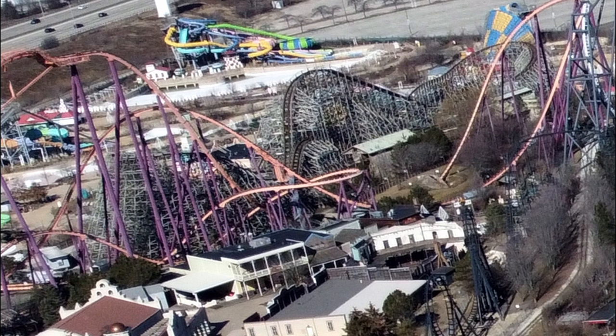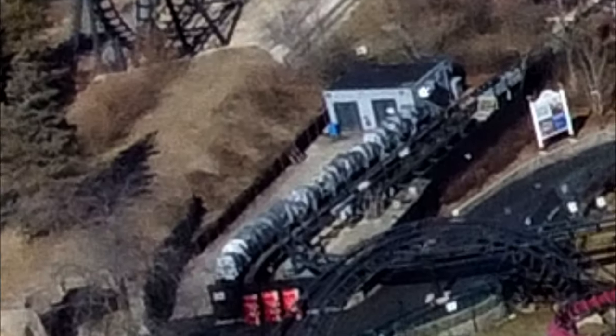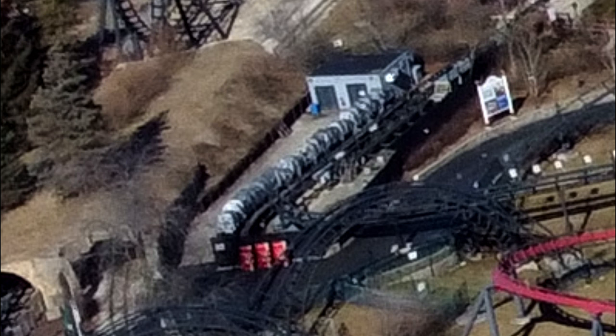Viper doesn't really show any interesting track work — the covering from the last update is gone, but other than that nothing really new to report. One thing I did find interesting is that one of Demon's trains is on the transfer track. It actually looks like two trains — a little bit longer than just one — since that side of the transfer track can hold two trains. Looks like they've put possibly parts of, or two full trains on the track and just covered it with a tarp.